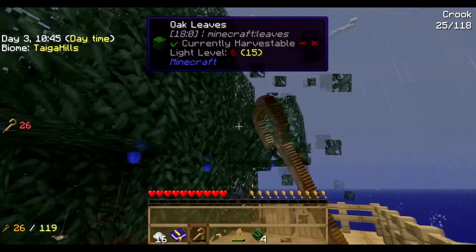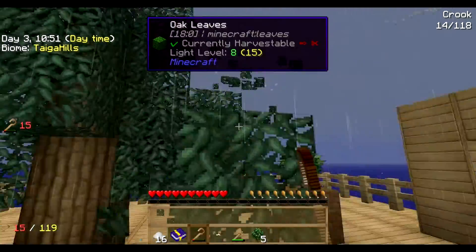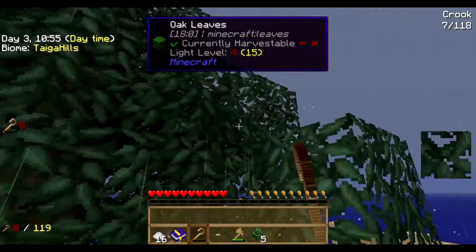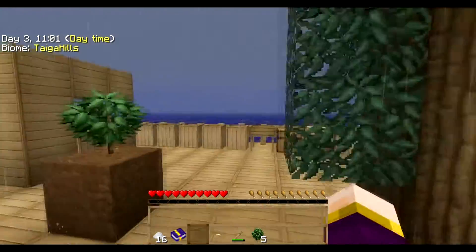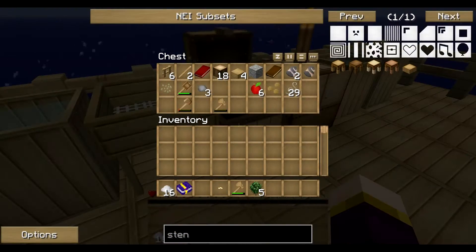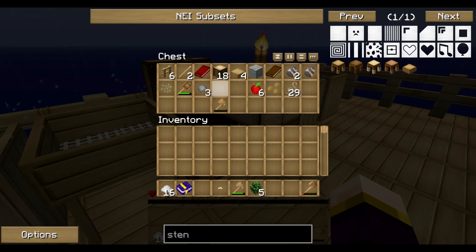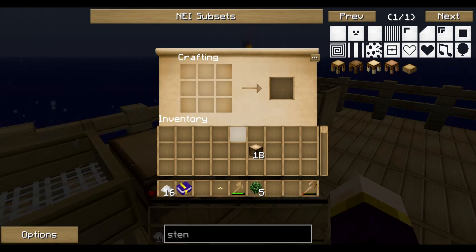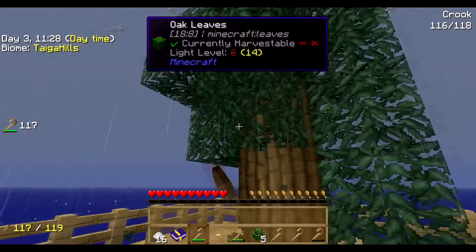It's the saplings that are just the most important thing. The wood - I'm not really that bothered about it, it's just the saplings. I think this is like the fifth episode now and we're still doing the same thing over and over again. We're going to need some more crooks. I'm just going to keep this wood just in case. I'm just going to make loads of crooks - four crooks.